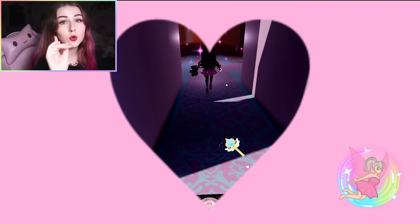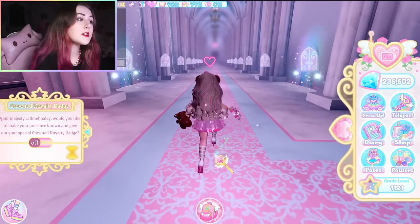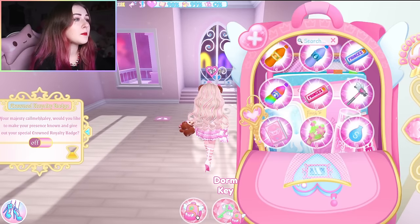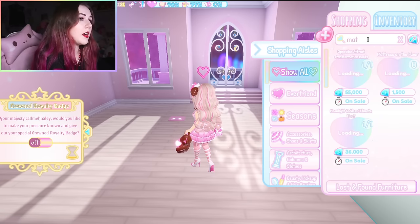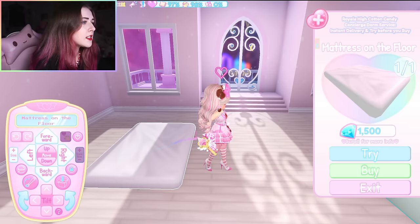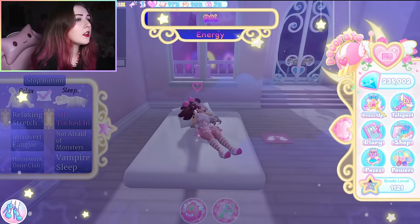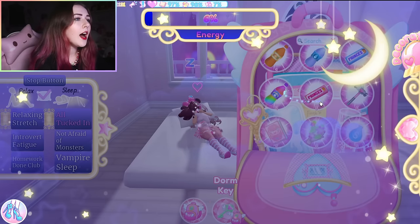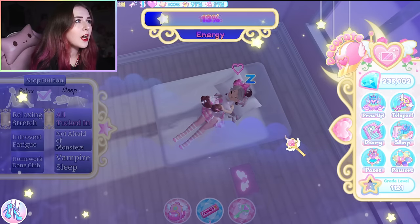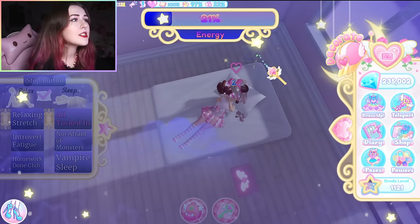We went from zero to 73% hygiene from just that shower. Now what we need to do is sleep. I'm going to sleep in my dorm — I don't have my mattress so I'll buy a cheap one. You can also eat while you sleep, not just shower, to get back to 100% food. Keep track of your hunger, hygiene, and sleep levels throughout. I'll see you guys once I'm done sleeping — and we got a lot of XP. I probably leveled up again. Look how easy it is to level up.